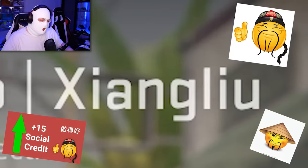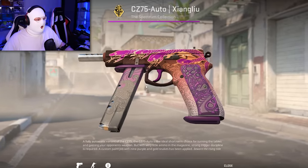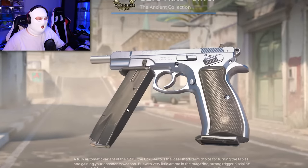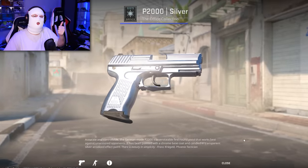The first skin is the CZ75 Xianglu, which looks insane in CS2 with a 3D effect on the handle. Even on the magazine you can now see it just looks much better. After this we have the CZ Silver, and as you can see it just looks better — the shine of the steel, the silver, it looks very good. And of course this better rating also applies for the P2000, MAC-10 and MAC-7 Silvers.